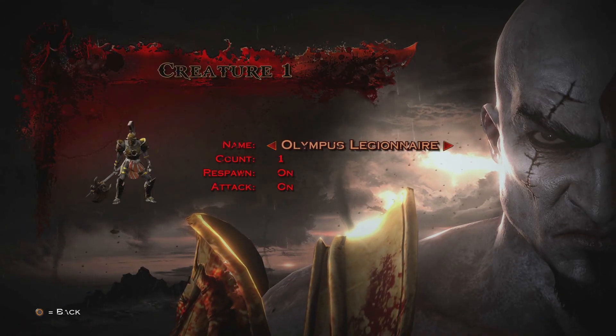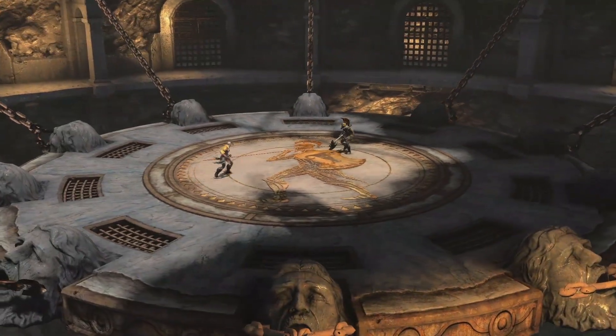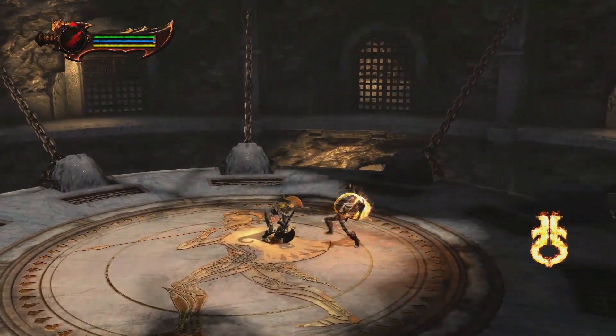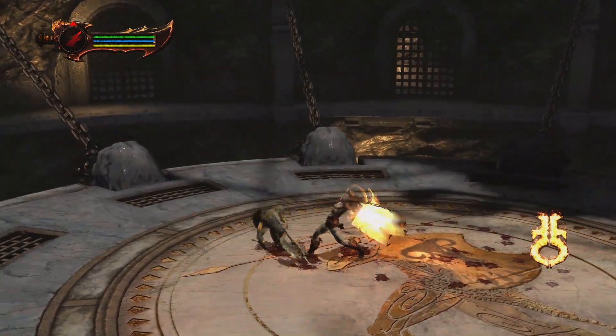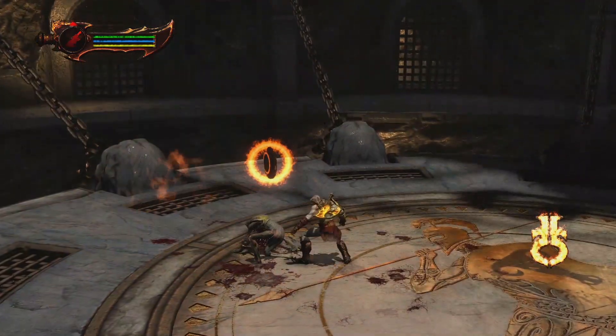I'm gonna demonstrate this same thing with the Olympus Legionnaire. This enemy is actually a little bit heavier — you can Orion Harpoon him and he just sticks to the ground. He stays, he does not bounce. Anyways, he has the same problem. Why did Kratos go for the grab again? And this time he seems to do it fine, no problem.